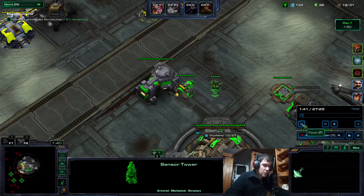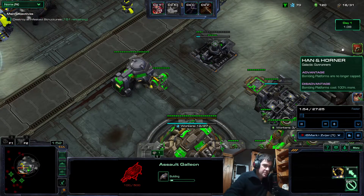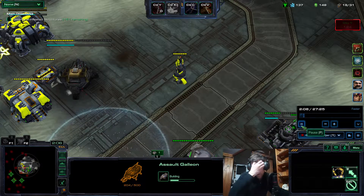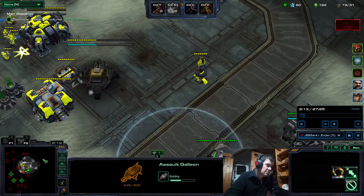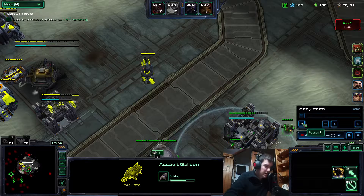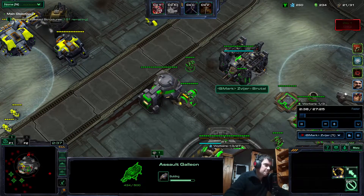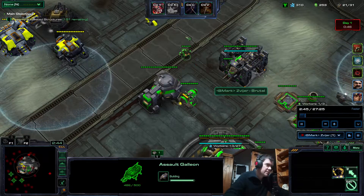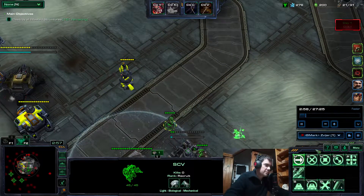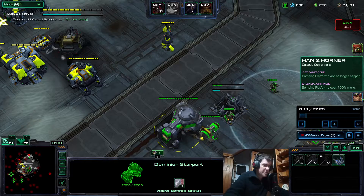Actually in a normal game, when you just have to deal with the infested structures, you're better off going P1 Han and Horner — Chaotic Power Couple — because platforms cost 100% more instead of 200. By the time you get to 10 platforms with Chaotic Power Couple, you get there a lot faster. You clear more than half the map with them, so it kind of evens out in the end. Chaotic Power Couple is better because you can help defending — mag mines are stronger too and affect your rid of mines or hellions.